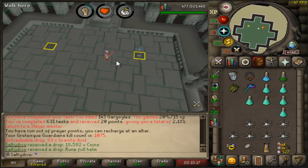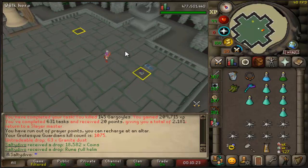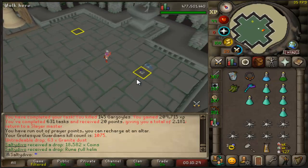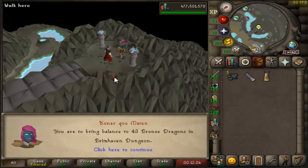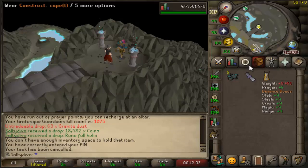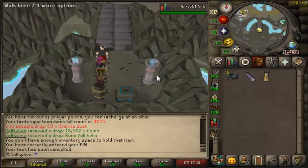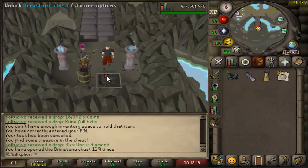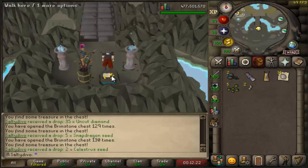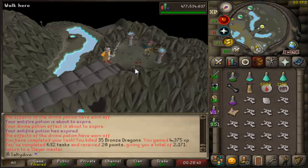145 Grotesque Guardians — task completed! Nothing on the last drop. I was basically falling asleep every time I killed more than five, so I'm glad it's done. Let's loot everything and get a new task. Bronze dragons — that's a cancel. What I do love about boss tasks are the brimstone keys: seven from Sire, five from 145 Grotesque Guardians. Let's open them — five snapdragon seeds and nothing else.